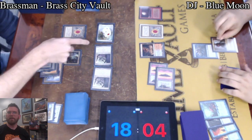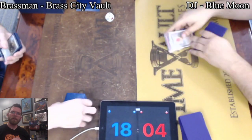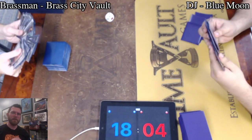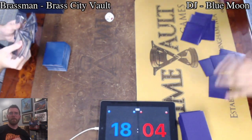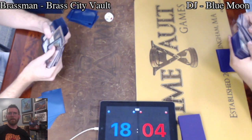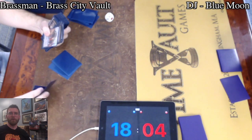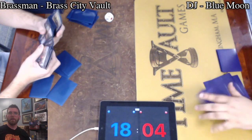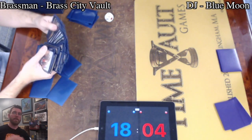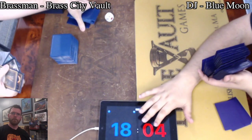This is going to find a Vendilion Clique, putting Dak onto the bottom. And just ending up with a concession there. Dack Fayden — another option could have looted with him; it was a little unclear at the end. Either way, DJ was attempting to draw into some type of answer, unable to find it. Brass Man swarms through with both Phyrexian Revokers and Walking Ballista. Walking Ballista preventing Dack from stealing a threat and creating a two-for-one situation.